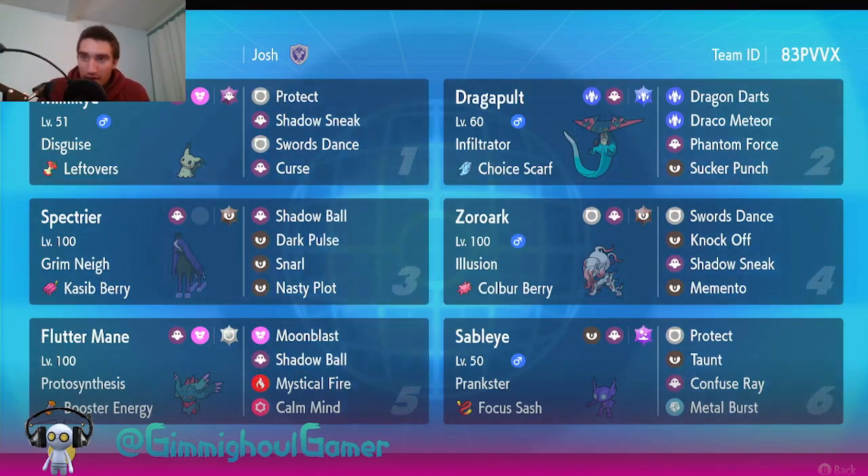Ghost-type Pokémon are going to always be weak to other Ghost-type Pokémon, so speed is going to play a huge role in this tournament. We actually have the three fastest Ghost-type Pokémon: we have Dragapult, we have Fluttermane, and we have Spectrier on our team. That's mostly just to be able to pace with those Pokémon when we see them on other teams, as well as having speed control.